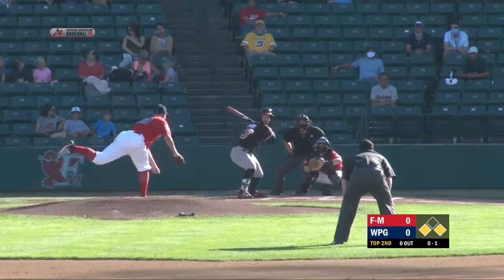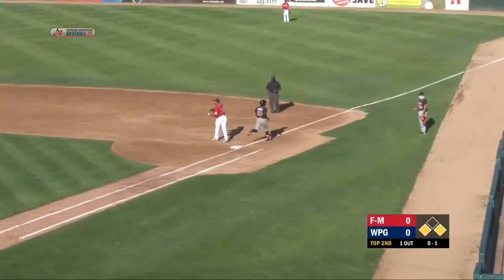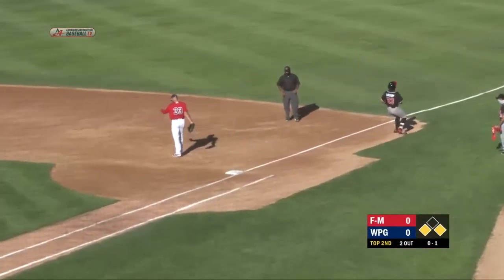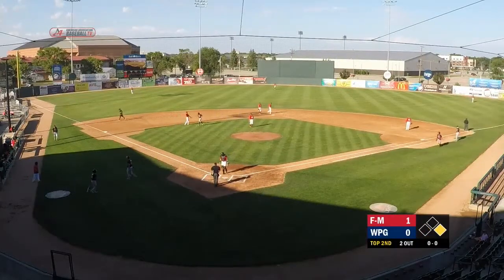Lamson checks over at first, the 0-1. Breaking ball chopped to the ground to Short. Darvill's got it, steps on second for one, throw to first in time for the double play. Ward comes in to score from third. A double play started by Wes Darvill at Short, and the RedHawks take a 1-0 lead.